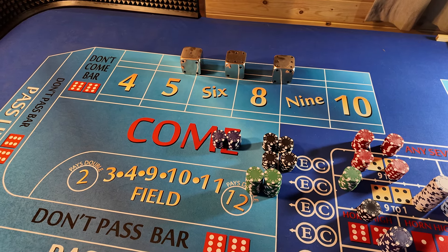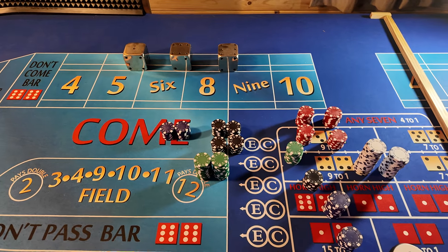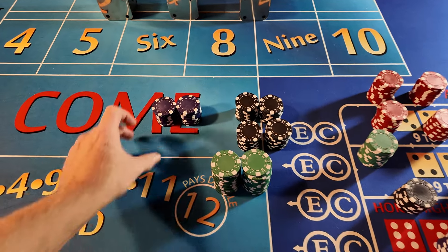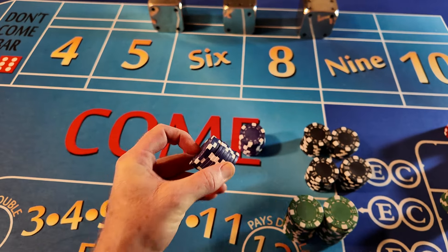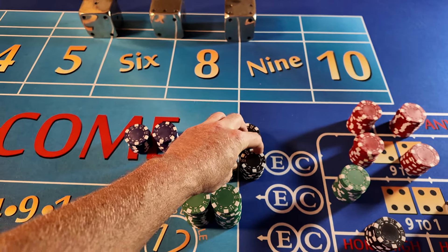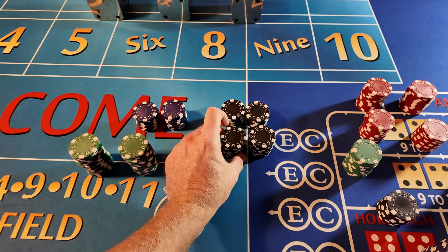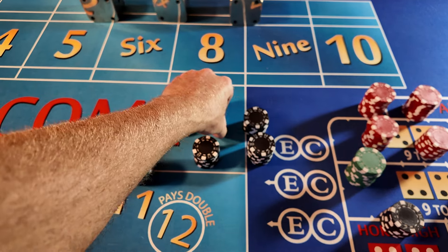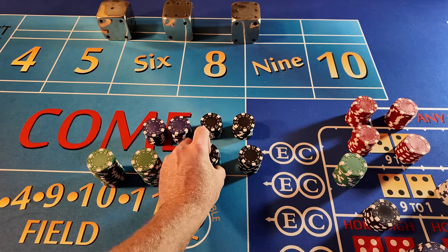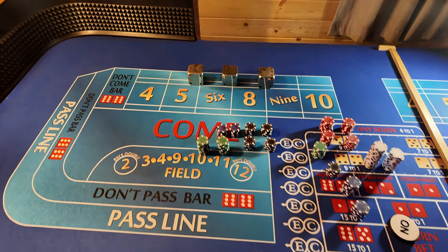Hello everybody, welcome back to Gamble with Jimmy. Hope everybody's doing great, thanks for taking the time to join me today. We are up $15,000. All of the money on the table comes from six sessions. We have two purple stacks of $5,000, $4,000 in black, and $1,000 in green. We're averaging $4,800 per hour.